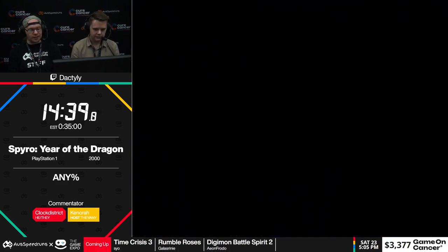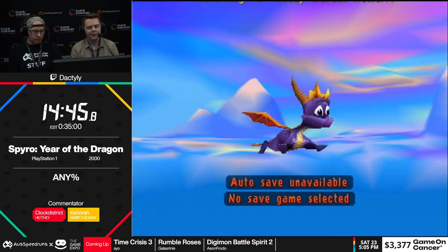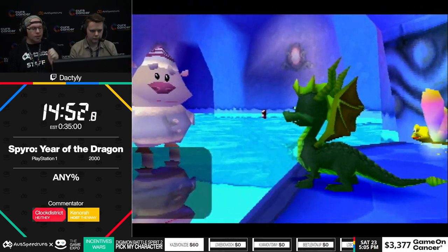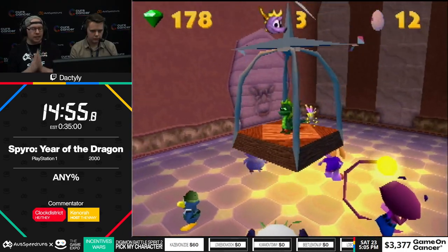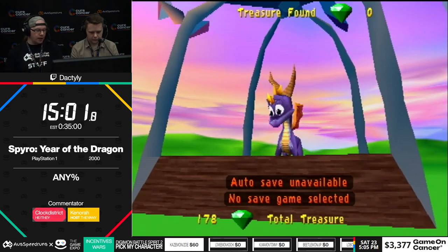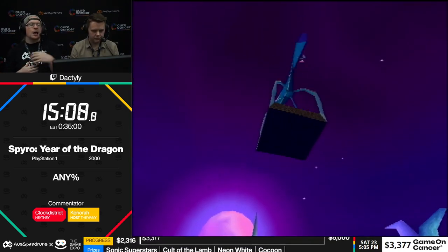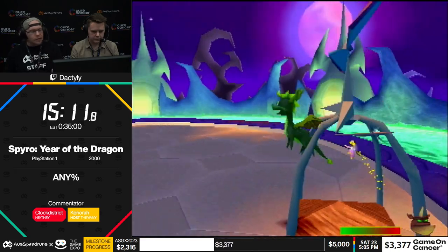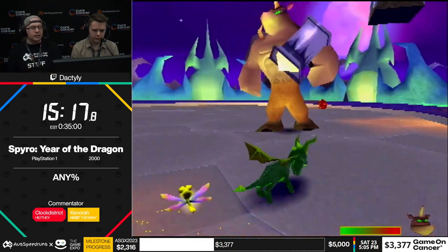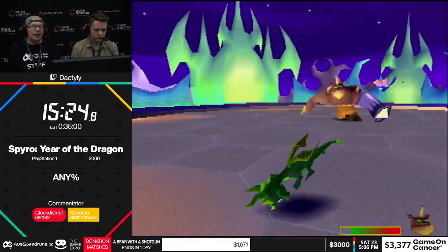Shout-outs to the great nation of Canada. Time for boss number two — good old Spike. One really cool thing about this game is adaptive difficulty. Basically, the more you do in the game, the more eggs you get, the game increases in difficulty. Some enemies will be in certain places, sometimes there'll be more enemies. Right now Dax is on easy difficulty, so Spike is literally going to be two hits for every single phase. On hard mode it's like three, four, then five hits — it's a brutal fight normally.